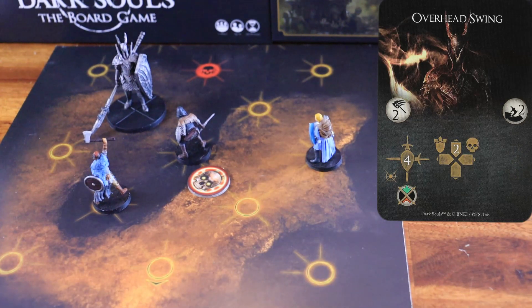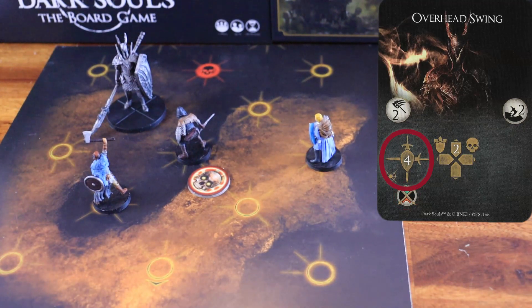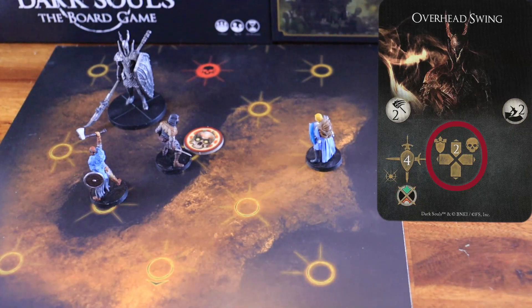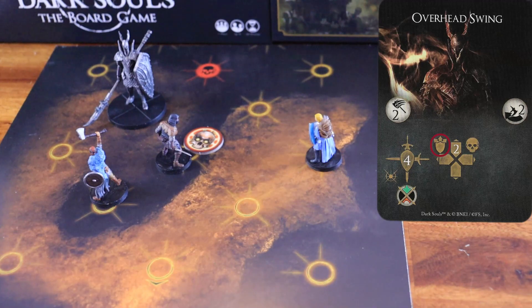Overhead Swing. The boss starts by attacking within a range of two, the nodes facing its front arc, dealing four physical damage to all the characters inside the nodes hit. In this example, these would be the nodes hit. Then, the Black Knight starts its movement phase by pushing any character inside its node to the nearest node facing the arc.